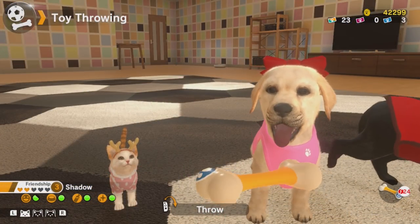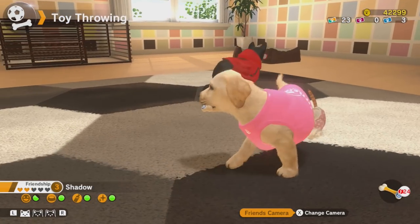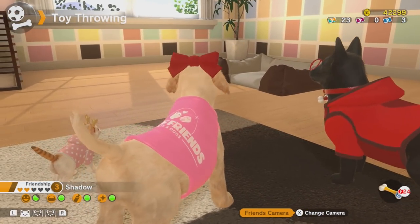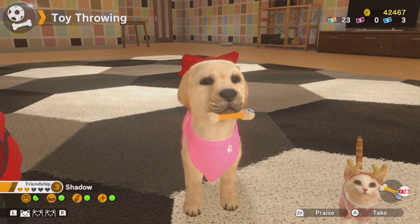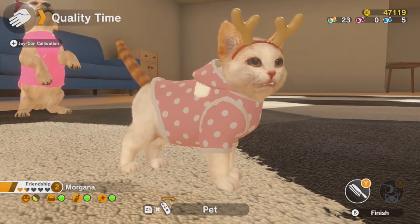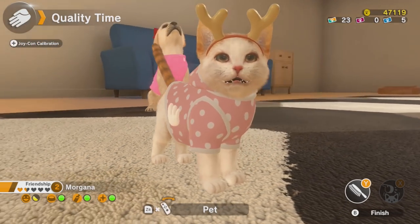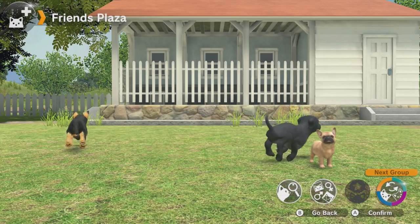I went in expecting a slightly more advanced Tamagotchi, and while there are elements of that in here, Little Friends: Dogs and Cats plays out a lot like any other game. There are clear progression paths, unlockables, levelling and character progression — or rather pet progression. Pretty much everything you do in the game will build your friendship level with your chosen pet. As your friendship level rises, more activities and shops open up until you eventually unlock the friend plaza where you can get even more pets.